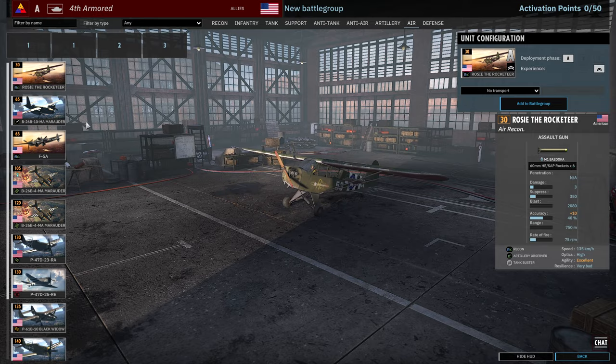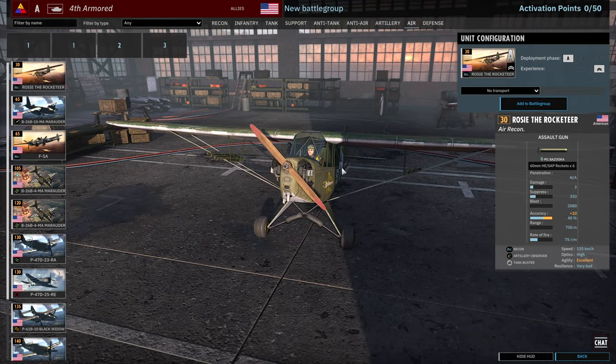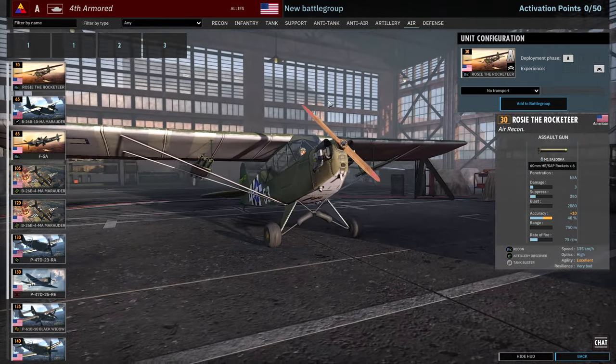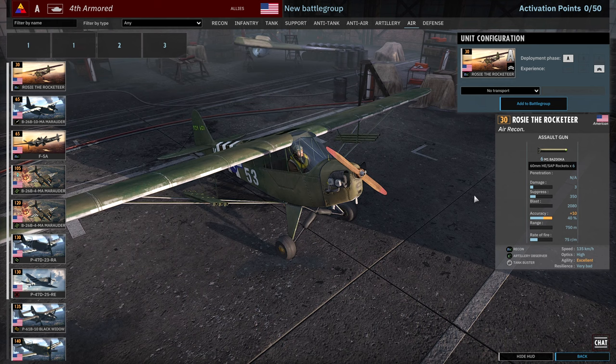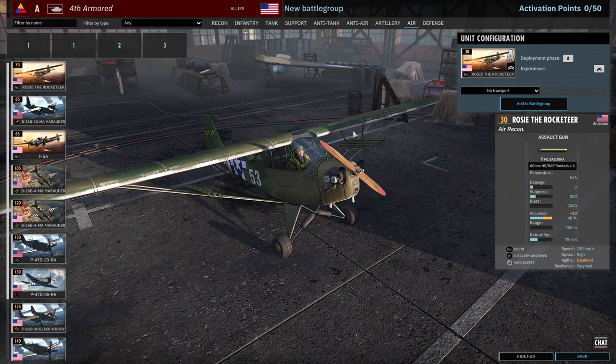Moving on to the Air tab, Rosie makes a return — Rosie the Rocketeer. Apparently Gonzo told me that this thing is actually good now. In Steel Division Normandy 44 it was a bit of a meme because it basically did no damage — more or less just a low availability recon plane. In this game it's apparently pretty nasty because it's got six bazookas, and bazookas on aircraft are much stronger in this game than they were in Normandy 44. So this thing actually does damage now. That said, would you rather have this over something else in the Air tab? Questionable.